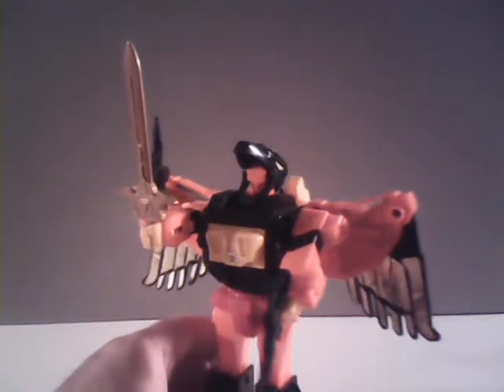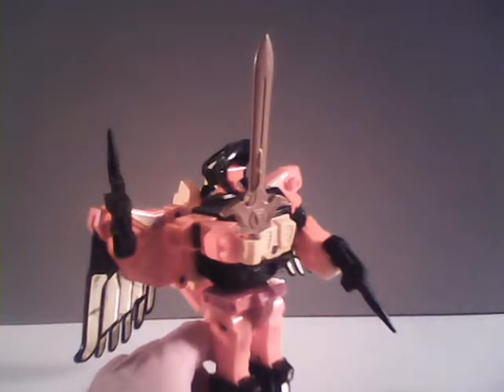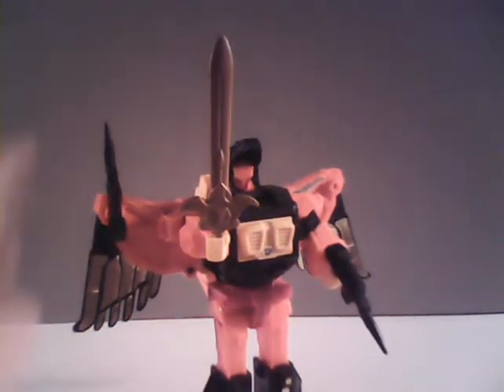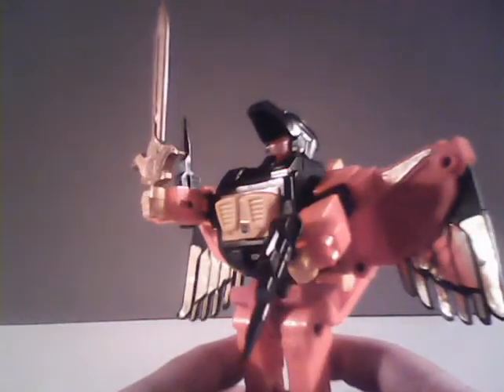As you can tell from his backpack unit, he obviously becomes a bird of some sort. Like most of the limb Predacons, or at least like one of his buddies Rampage, Divebomb does come with two guns and a sword. Thankfully, because of the way his wings are set up, he can store his unused gun right on his wings, giving him some extra means of storage. In my eyes, he is one of the more impressive looking Predacons, at least in this mode.